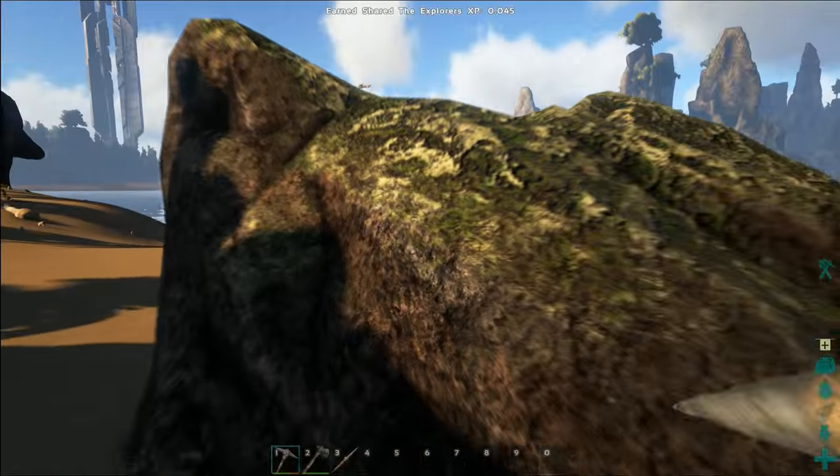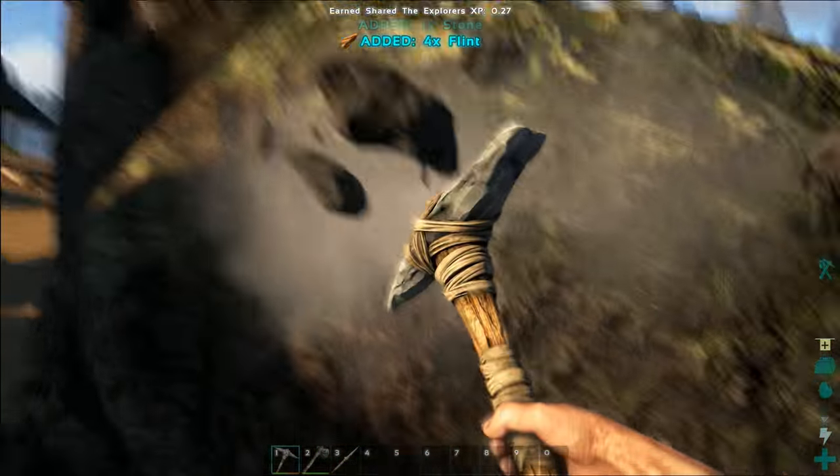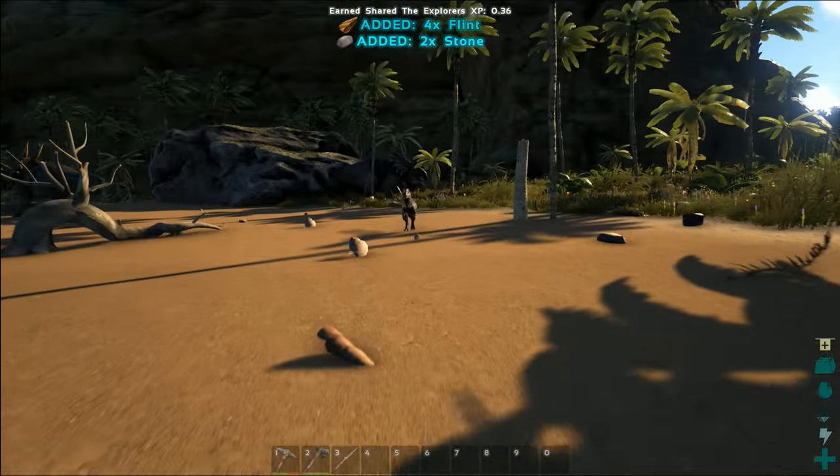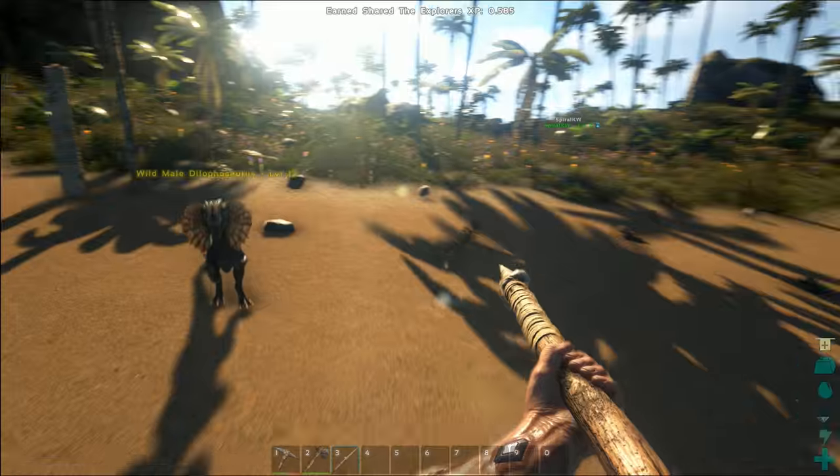It's important to know that spears can break, so you always want more than one spear with you. And if you mine this rock with your pickaxe, what do you get? Just flints. Yep. Got it.